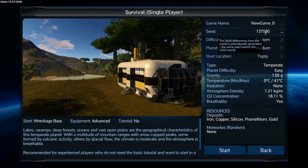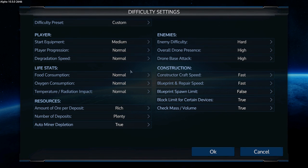Let me show you the settings and seed I'm using — it's called Yupti. I'm sticking with normal and medium settings for player and life stats because, honestly, as someone with 5,000 hours in the game, those stats mean nothing to an experienced player. I do want all the hardest critters though — that matters a lot.